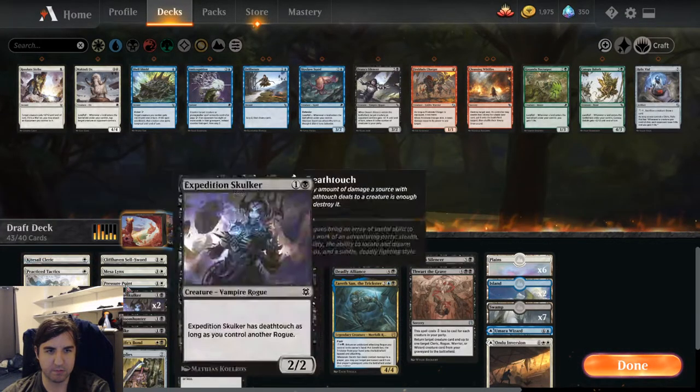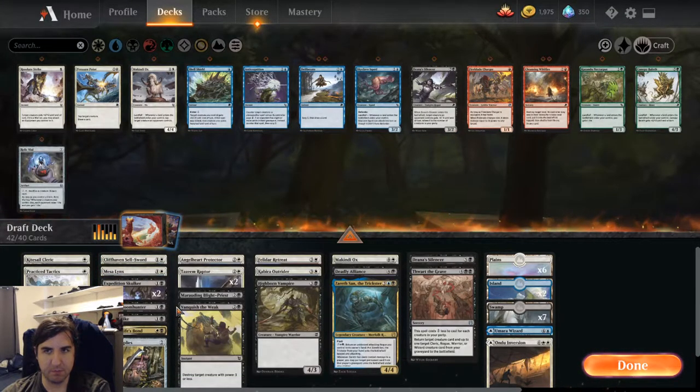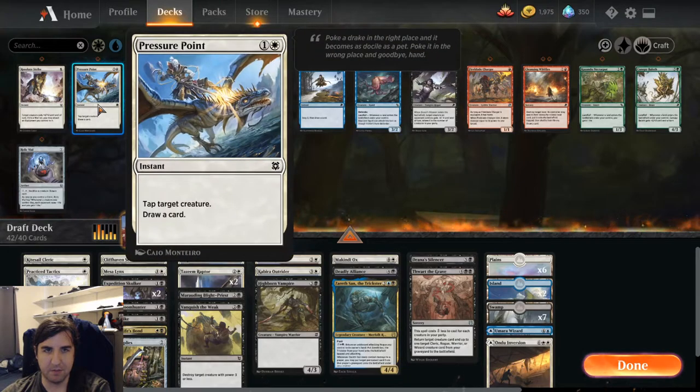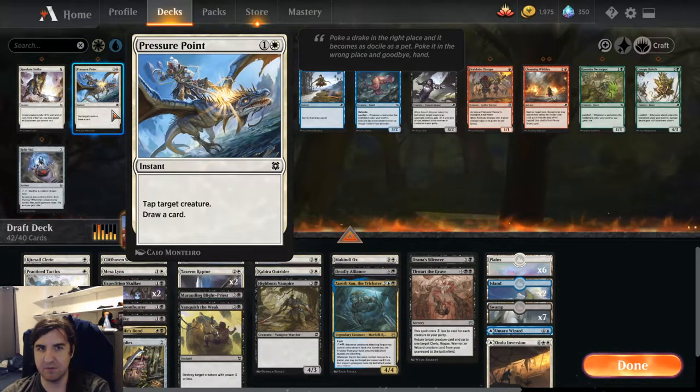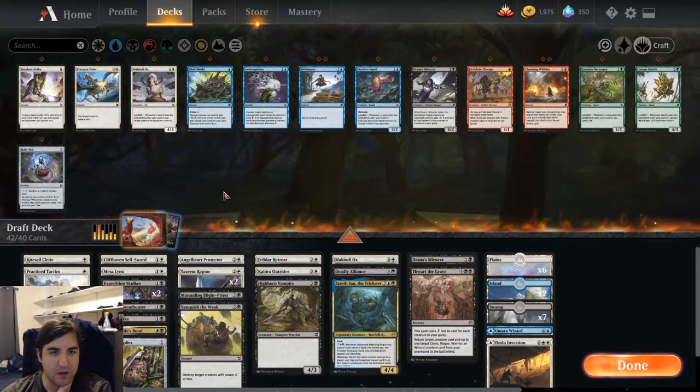We can cut the Pressure Point — that's a very 23rd card. It's better in aggressive decks where you can tap down a blocker, draw a card, and keep the pressure up. But we're not particularly aggressive — we're looking pretty grindy.